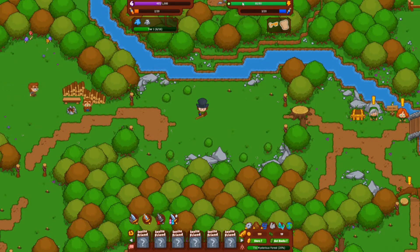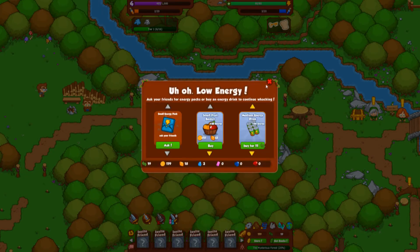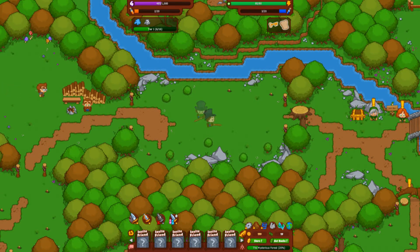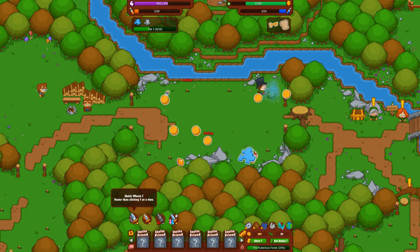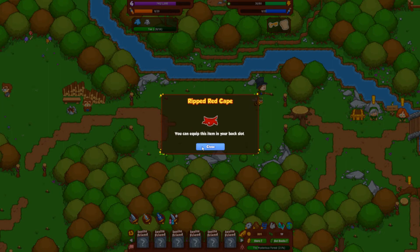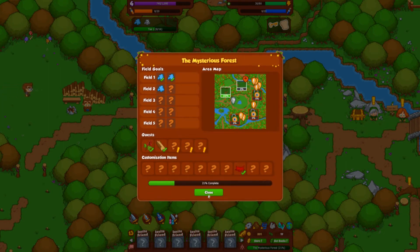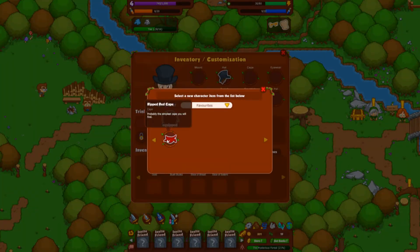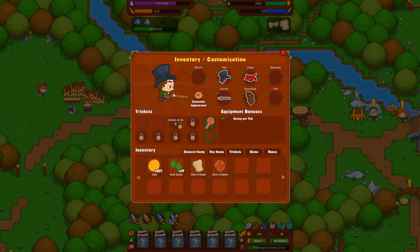Welcome back — we got a full bar of energy and we have our two quests for right now. We find a couple more pieces of bread and two pieces of salami, then 100% this area. We got right back into whacking these bushes and found one of our first customizable items — let's slot that on. Gotta start from somewhere again after we lose everything.